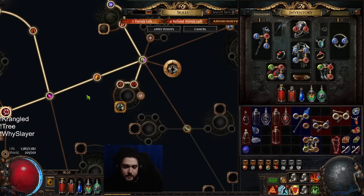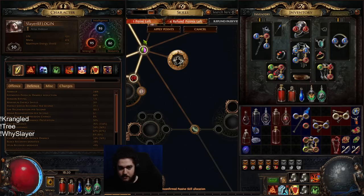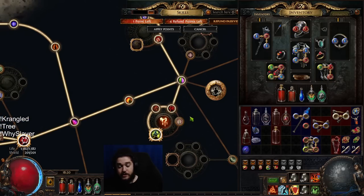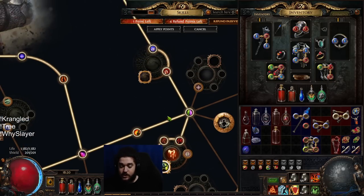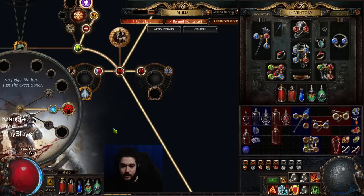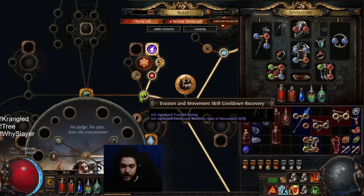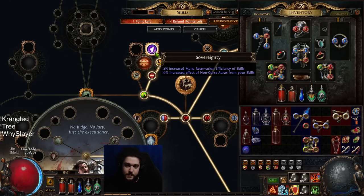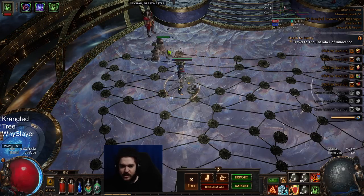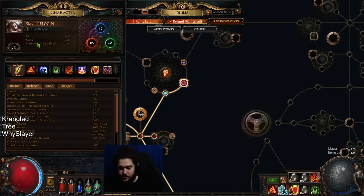Moving over to the right — I grabbed some life to path toward Cloth and Chain for the all-res, since getting resistance is hard in this mode when you're crafting a lot of attributes on gear. Helping Alira as a bandit is not a bad option since it gives 15 all res. Over here we have nice DoT multi. Coming up there's a life node with life on kill, and then Sovereignty — once I grabbed that I was able to run the double aura: Determination and Purity. Before that I was just running Purity and Skitter Bot or Vitality. Then Heart of the Warrior is up here, but I'm done at level 50.